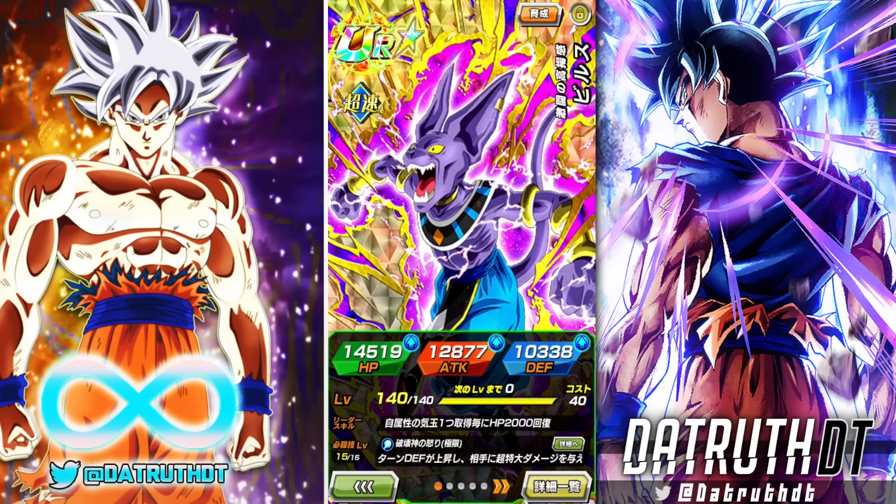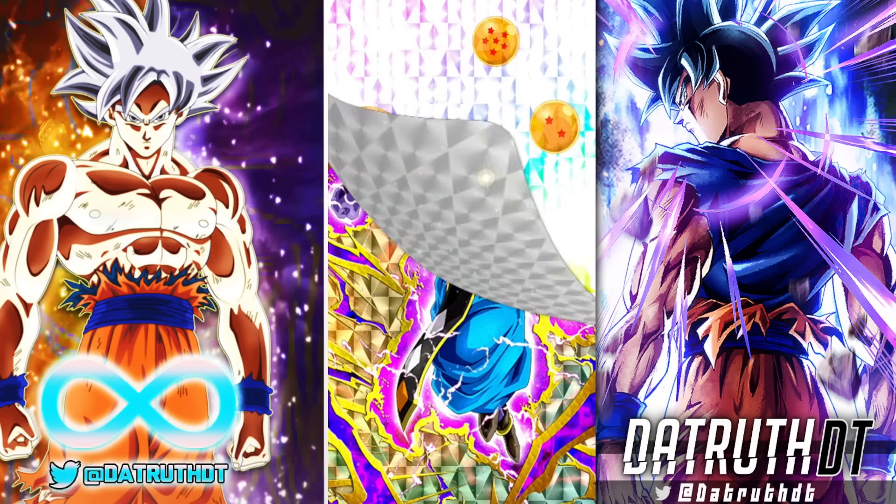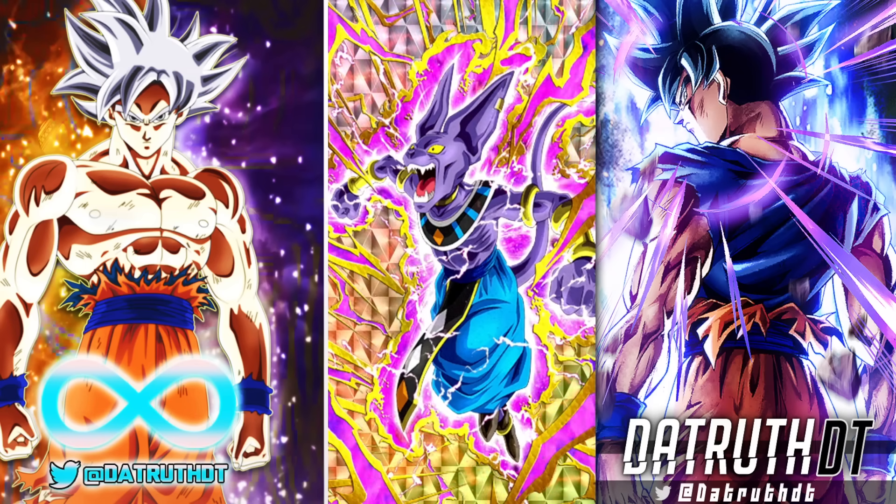We're back for another Dokkan Battle video with another World Tournament Easy-A character — the AGL Beerus. This guy is okay; he has some guard capabilities and can really do some stuff for us. Some World Tournament Easy characters are poorly designed, but this Beerus is at least decent. We've got him Easy-A'd with maxed-out rainbow equips. Let's hop into an event and test how AGL Beerus performs after his EZA.